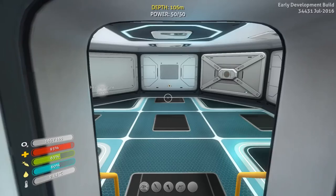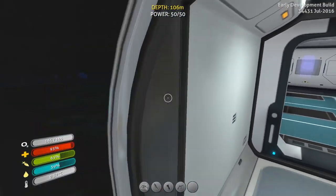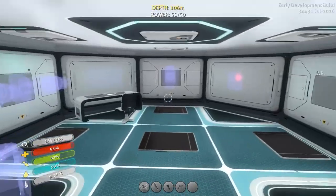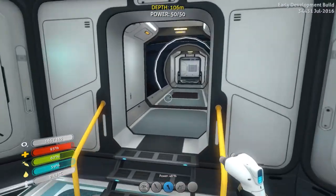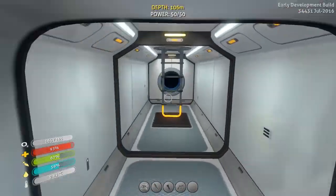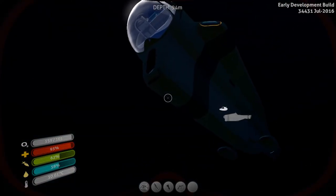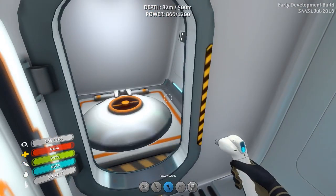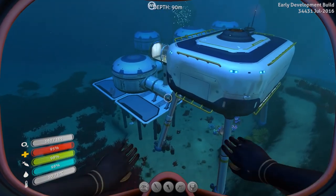The next thing we're going to want to do is make the fabricator so we can craft stuff down here. What the hell was that? This is a pretty cool place for a base — not deep enough though; next time I'm going to make a base in the grand reef. Fabricator needs titanium, wiring kit, and computer chip. Titanium is easy — let's get the wiring kit and computer chip. I just made the two items I need, but I have to go out and get some silver.